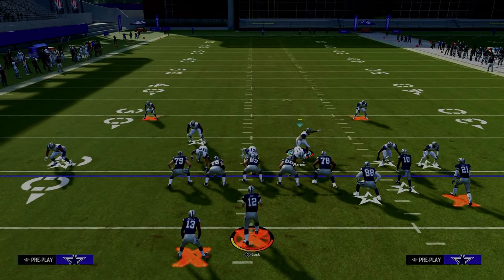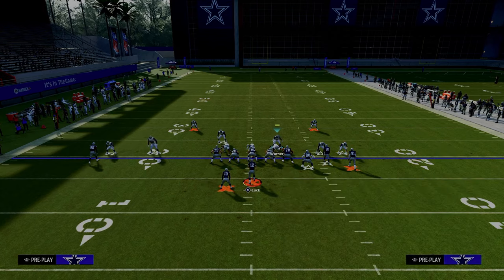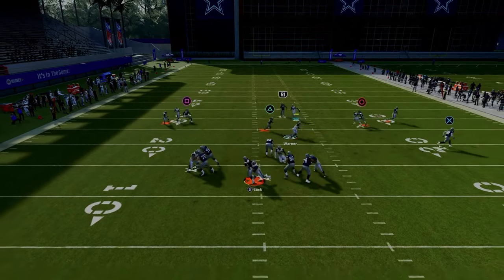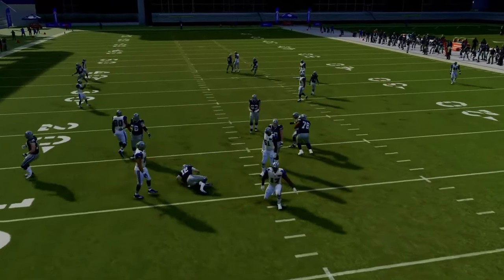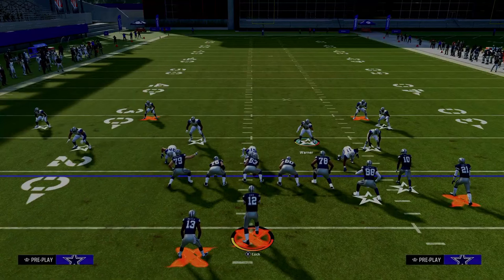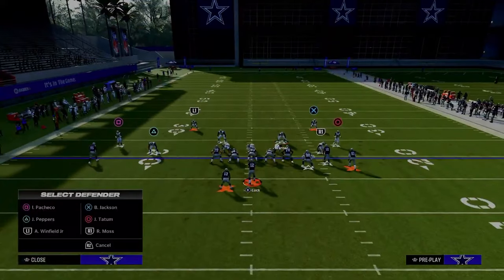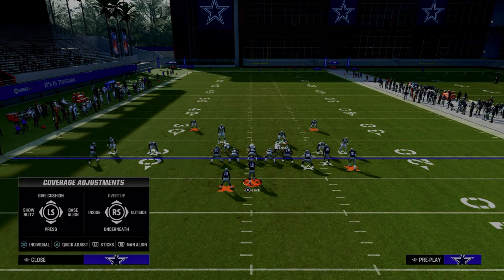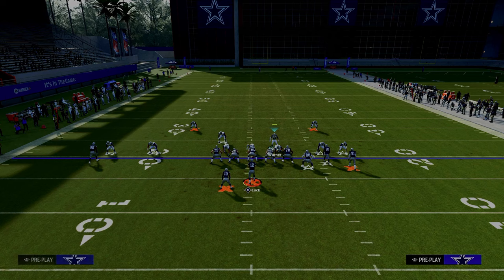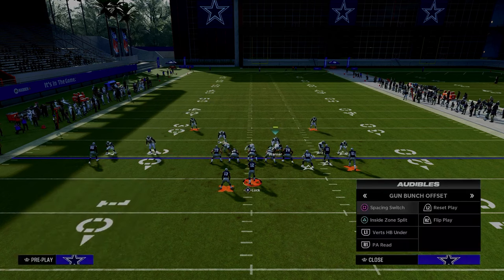What this can do a really good job of is jumping quick reads over the middle. You can lurk back in there, and by the time that happens, they're going to be sacked. It's a way to really do a nice job of defending some of the underneath stuff that people like to do out of gun bunch this year. Then just man up the tight end. Now let's talk about verticals because a lot of people like to run verticals.